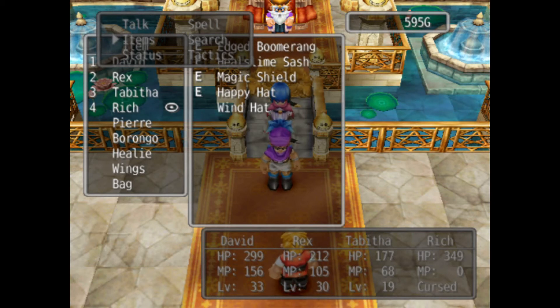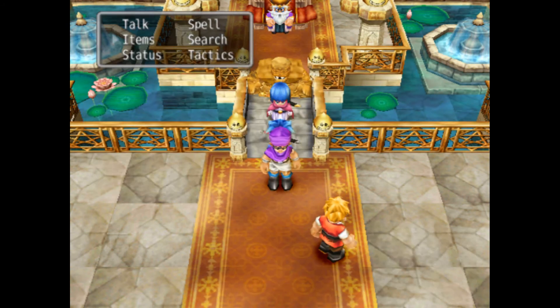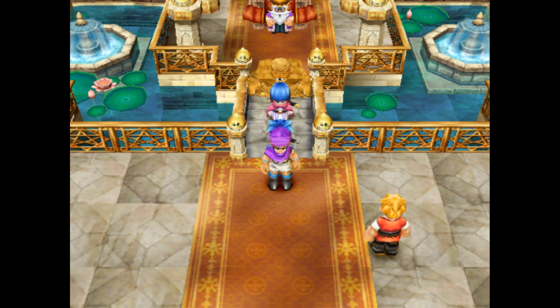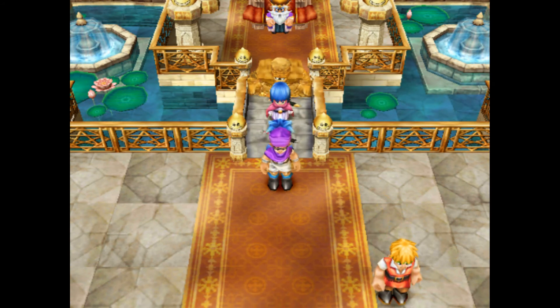Healy has the happy hat, which is actually really nice because it restores his MP as he walks, and he's pretty much our healer, so that's really nice. Next time on Let's Play Dragon Quest V, we will be headed up to the Grand Temple itself, where we used to be a slave — we're finally headed back for revenge to kick some ass. If you liked this, please like, comment, and subscribe. Have a good day.